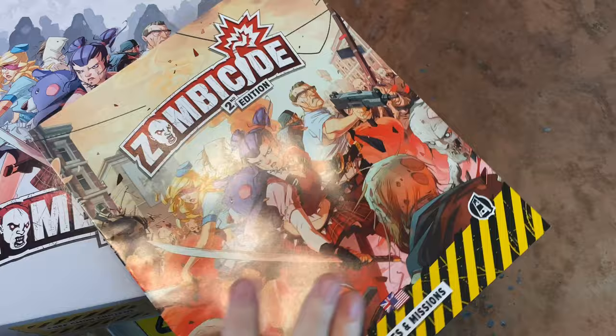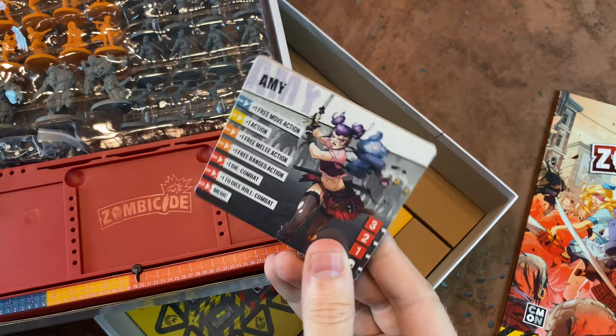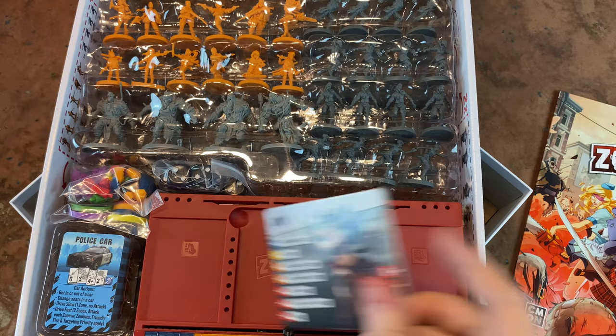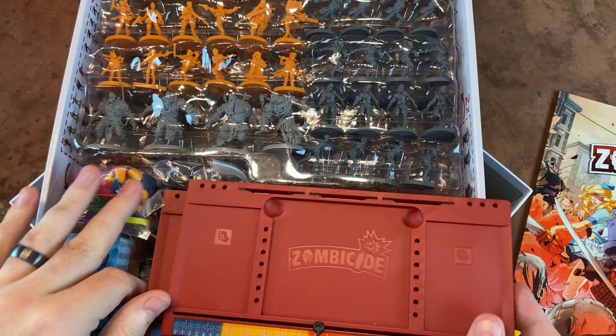There are also scenarios, which you don't have to use. A lot of times, if I'm playing with the kids, I'll just take some tiles and build my own scenario. We've got all of our starter survivor cards here. They used to be longer dashboards, and now they are smaller, kind of like in Black Plague. You're going to have these hard plastic dashboards, which are, by the way, awesome — they just make gameplay so much easier.